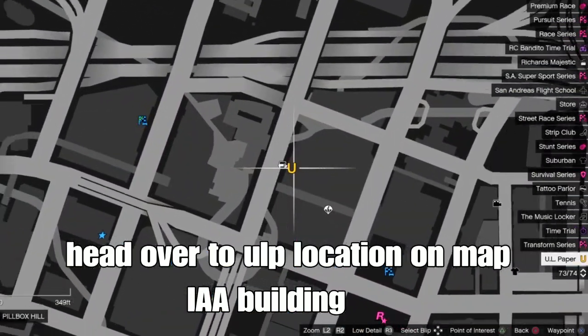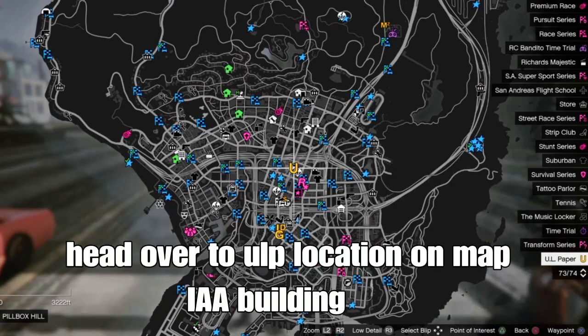From here, we'll head over to the ULP location. It should be a big yellow U on the map by the IA building.